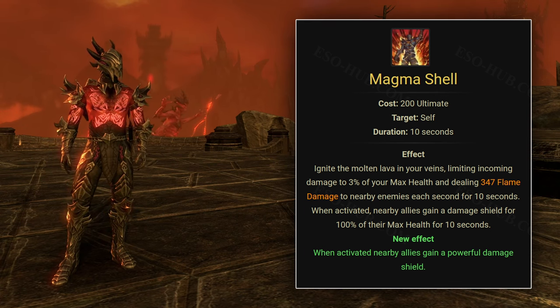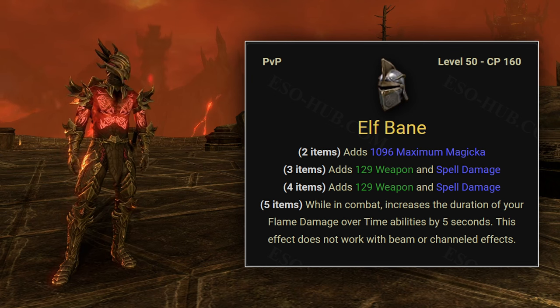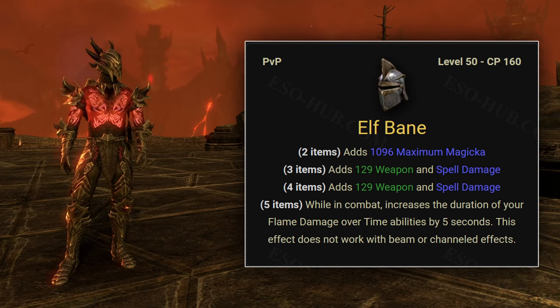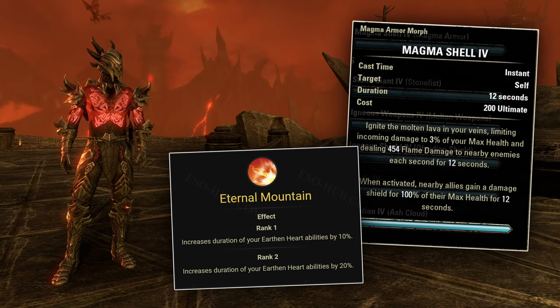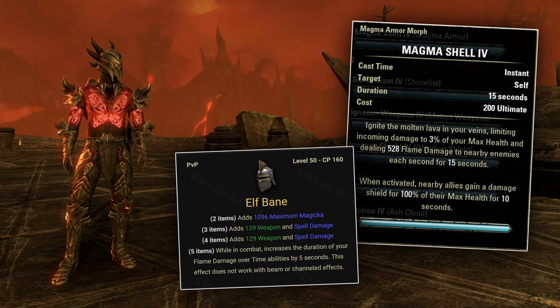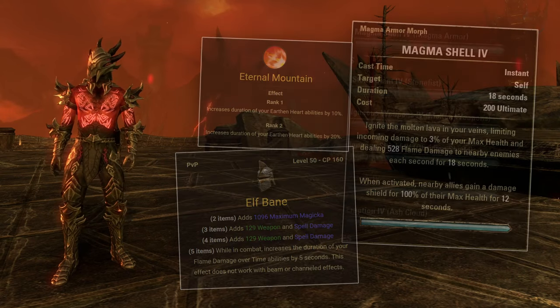To keep Magma Shell up, we'll use the Elfbane set to extend its duration from 12 seconds to 18. Elfbane is a PvP set from Vlastarus in Cyrodiil, also available from guild traders, and it extends the duration of flame damage over time abilities by 5 seconds. Magma Shell counts as a flame DoT because it deals small negligible damage around you during its duration. Note: Magma Shell's base duration is 10 seconds, extended to 15 by Elfbane, then the Eternal Mountain passive adds 20%, giving us 18 seconds.